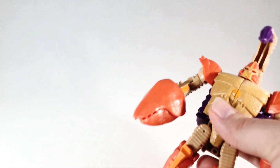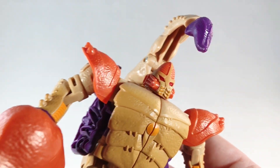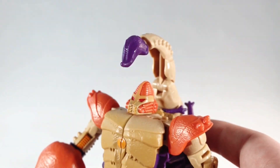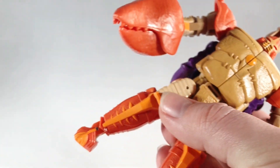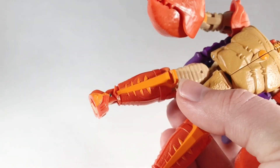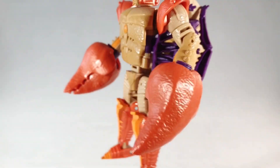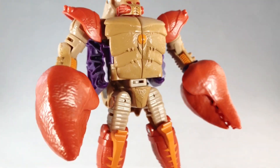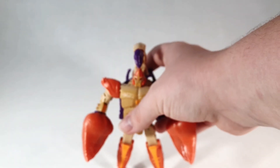Taking a closer look at the detail here — a very well done head sculpt. Nice orange chest here. Love the two-toned orange to break it up as well. Lovely back kibble. That's pretty much it for the molding and sculpting on this figure.